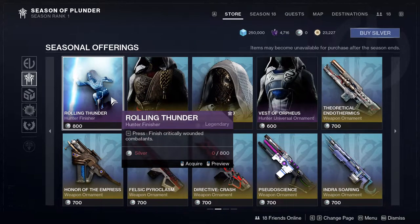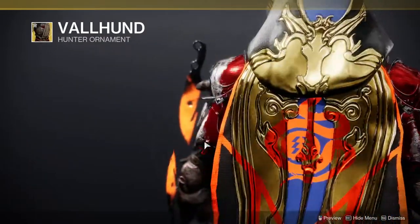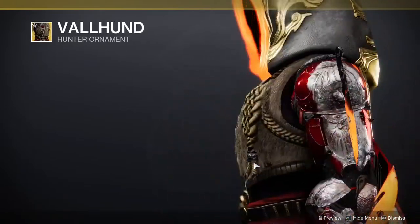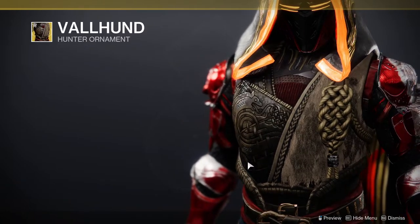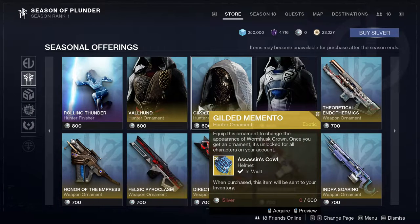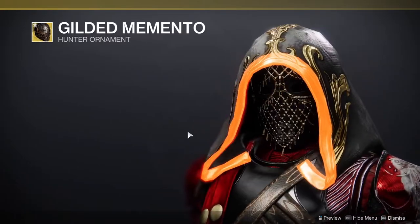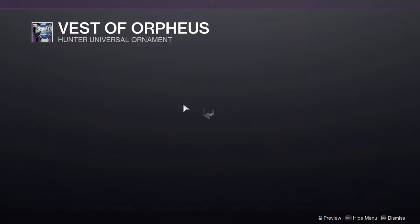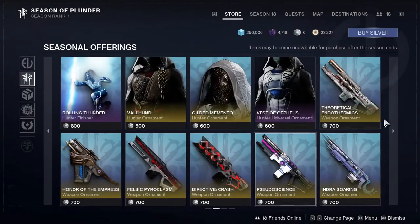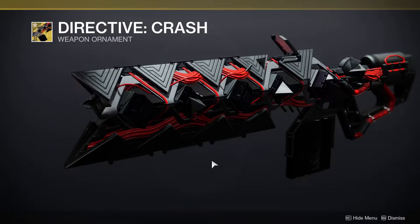We get the Rolling Thunder Hunter finisher, and Hull Hunt gets its sixth Coyote ornament — it looks so cool, you'd definitely want to pair it with Viking-themed stuff someday. Coming to Eververse for bright dust, we have the Assassin's Cowl with a Gilded Memento which looks absolutely wild, and the Vest of Orpheus. It's unfortunate these aren't purchasable with bright dust.